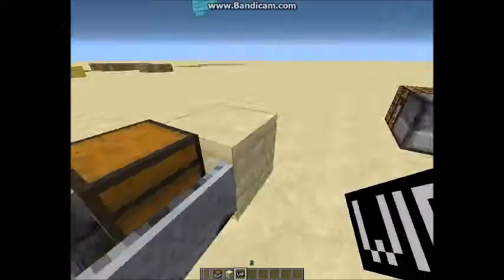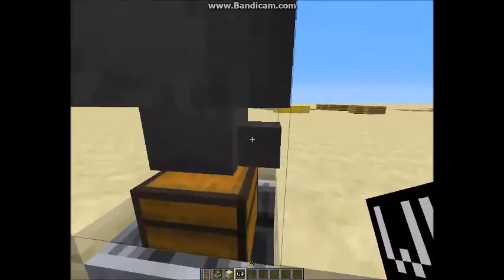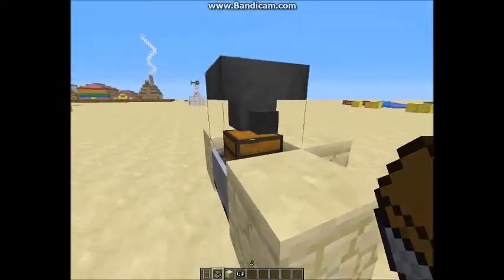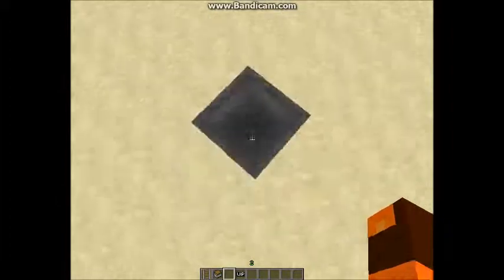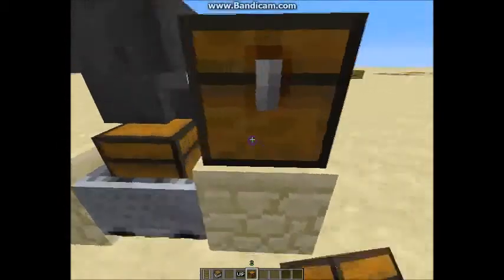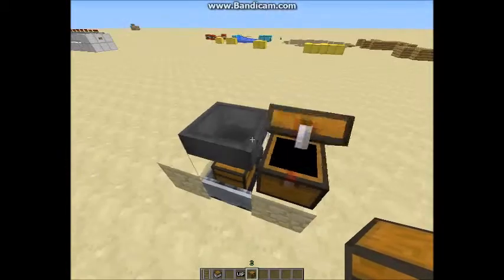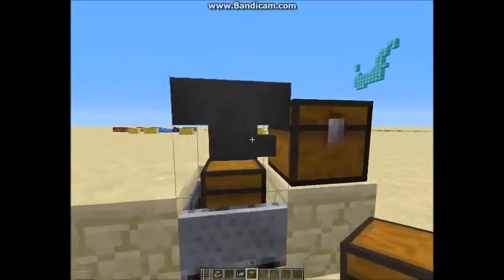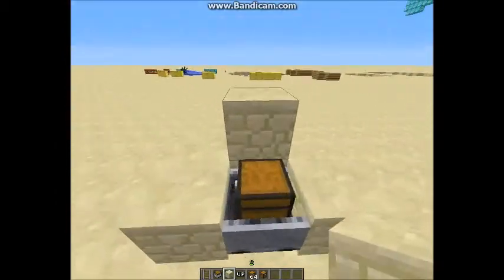If you get a hopper and put it there — whoa, that's weird, that's cool. You can just put it in a tray. It's got a little red bit. I'll just get like a stack of trap chests — they're disappearing into this chest. You can just do that. I just found I didn't even know you could do that.